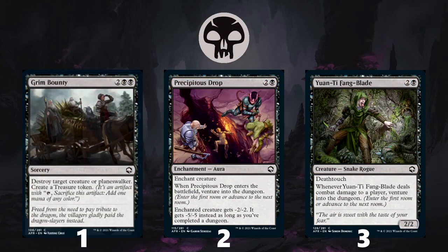Moving on to the black cards, at number one is Grim Bounty. It looks like a four mana spell, but it rebates you one mana when you cast it. It kills any creature you care about, which is really powerful, and in this set there are ways to use treasure beyond just mana value — so that's a little upside as well. At number two is Precipitous Drop — another removal spell with attached value. It takes a little more time to scale than Grim Bounty, so it takes the number two slot, but it is definitely very powerful. At number three is Yuan-Ti Fang Blade — a nice creature on its own, a three-mana 2/2 with deathtouch, and it also punishes opponents if they are unable to block it by venturing into the dungeon.